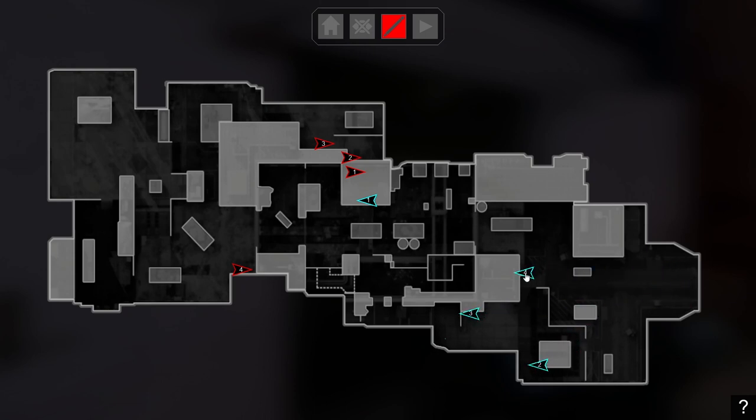Back in the days of the standard COD, or even Cold War, there was still a little bit of inconsistency with those spawns, but for the most part, if you were in a spawn point, the enemy team would not be able to spawn in that area of the map no matter what. If they could have three players there, you're not spawning there just because it's still being blocked by one of your players.